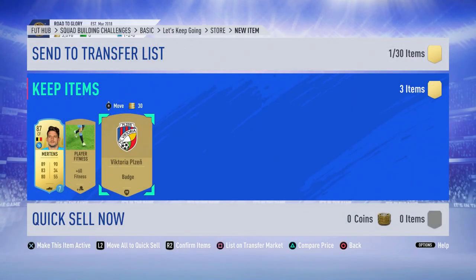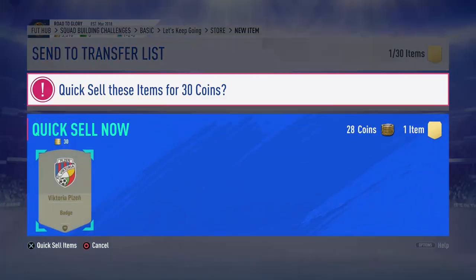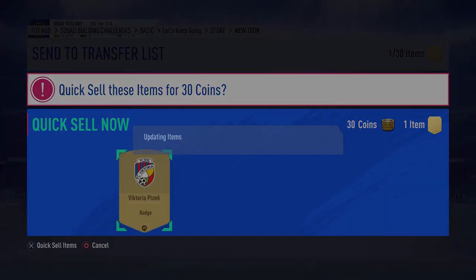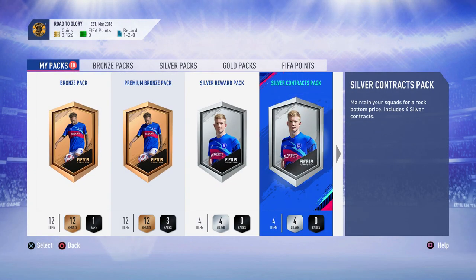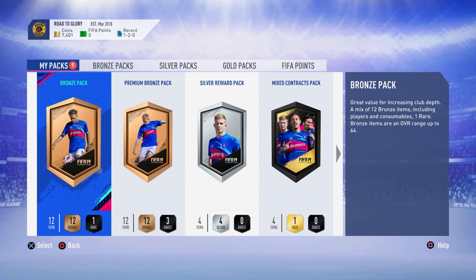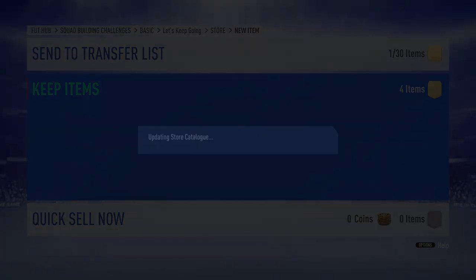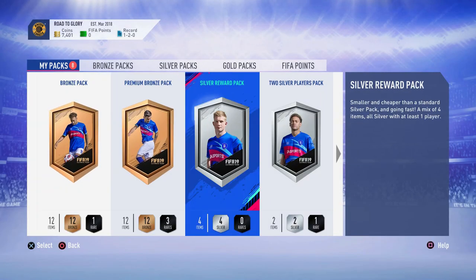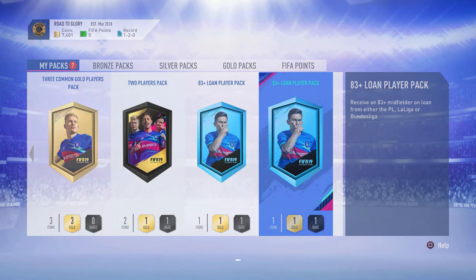I'll keep that badge. I may as well try and sell it quickly. It looks like it sold, which is really really good. Let's get rid of the contract packs - they're fairly simple, we're just going to keep everything. It did sell, which is really good. Mixed contracts pack we don't need. Let's get rid of the loans then - there's an 83 plus, hopefully we can get something good.